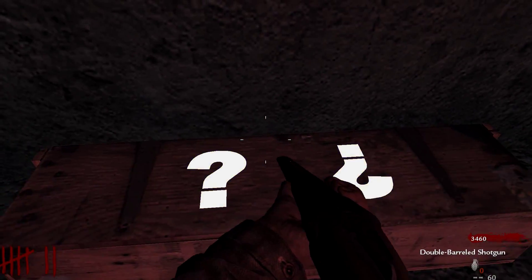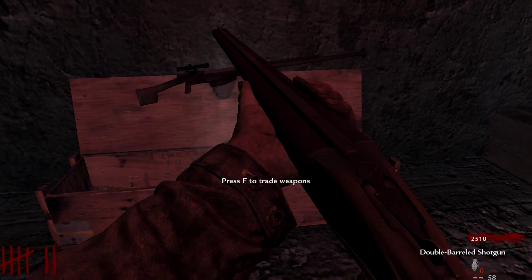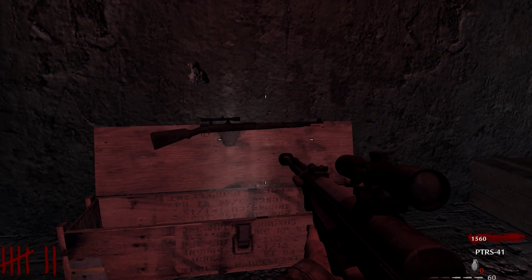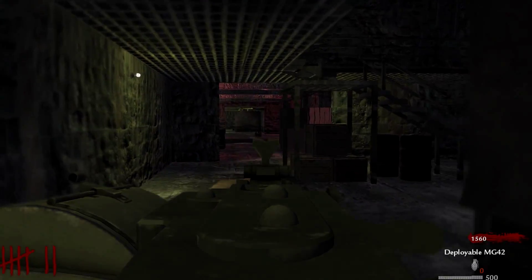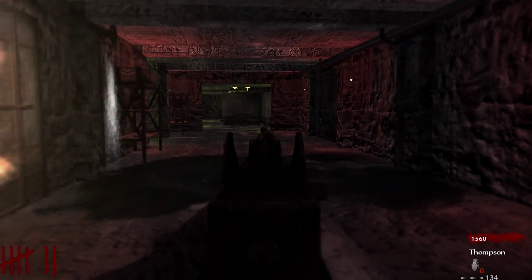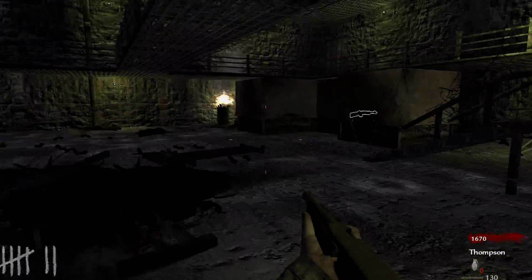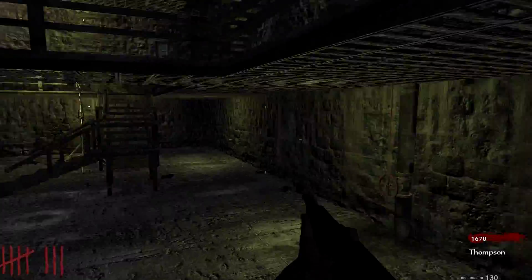Double barrel shotgun — absolutely worthless. What else we got? Oh my god — PTRS, I don't want a sniper. There we go, that's what we needed — the deployable MG42 light machine gun. That is going to tear up. We've got 1500 so we'll get on a few more rounds, save some points, explore some doors, and maybe try and buy the ray gun if I can find what door it is. That would be a nice goal — get the ray gun.